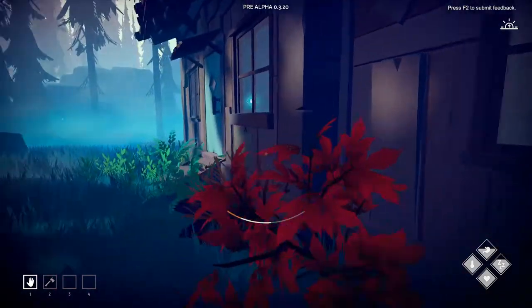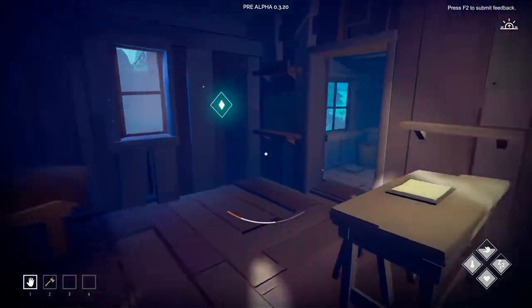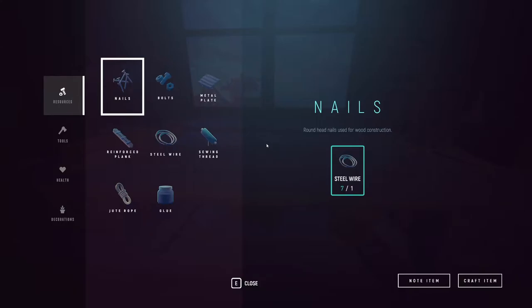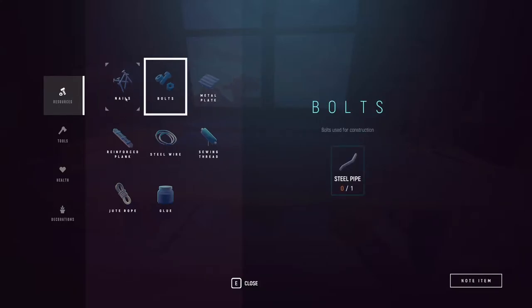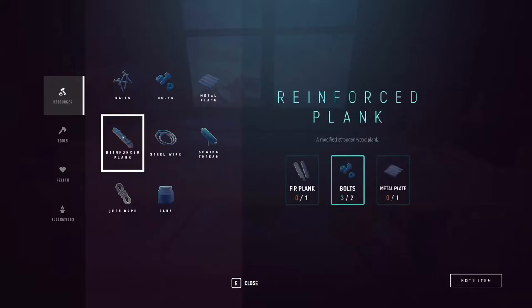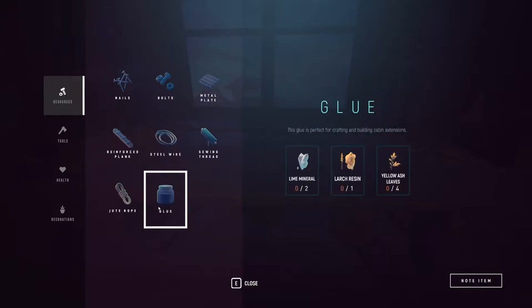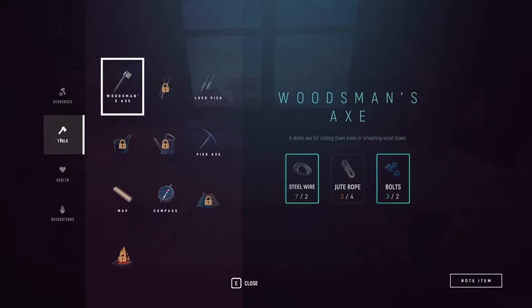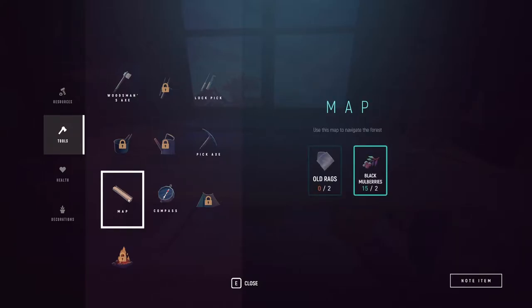Wow, look at that - that is amazing. Should we craft something here? Bolts - steel pipes make bolts, steel wire makes nails. A reinforced plank - I don't know what that's used for. Glue - I don't know what that's used for. Sewing thread - this will help. Last time clothing, craft fish bone - that means we need to go fishing perhaps. Fishing rod. Oh a tent, what a fire - these are locked. Map - we definitely need a map.